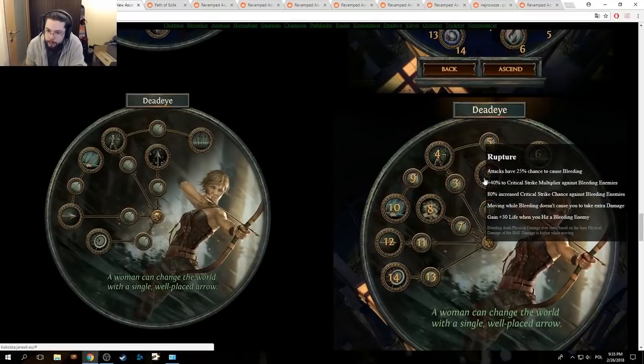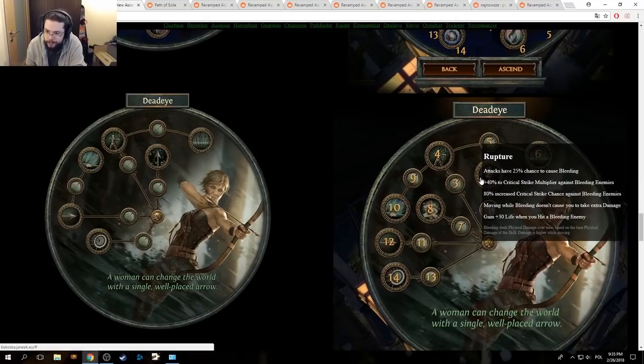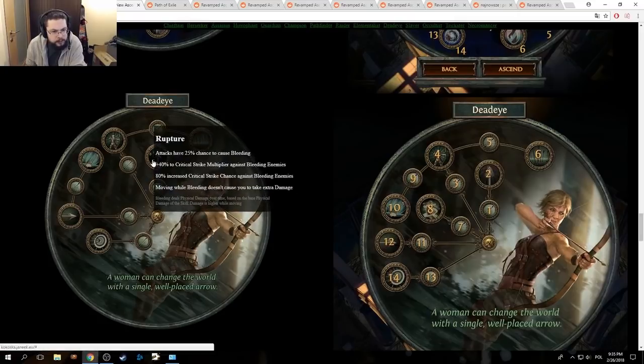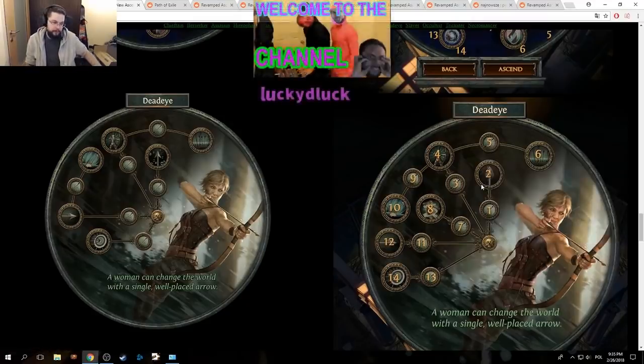Deadeye. Rapture: attacks have 25% chance to cause bleeding, 40% critical strike multiplier against bleeding enemies, 80% increased critical strike chance against bleeding enemies, moving while bleeding doesn't cause you to take extra damage, gain plus 30 life when you hit a bleeding enemy. It's literally plus 30 life when you hit a bleeding enemy.